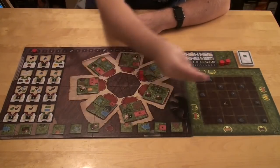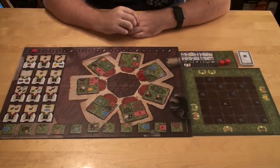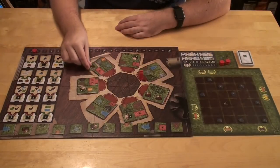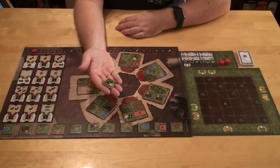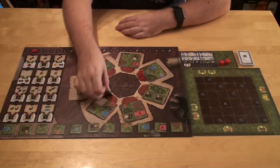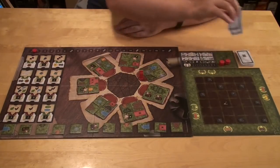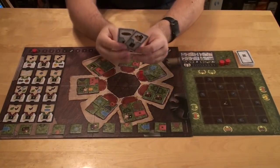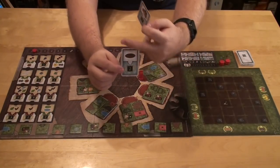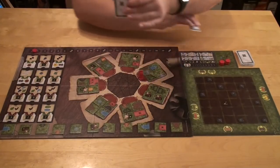Other than that, there are three buildings that are just a one-tile building. You have a bakery which gives you a bread piece. You have the merchant stall, which gives you a golden coin. And then you have the fountain, which gives you a fountain card — you draw two fountain cards and look at them. These are personal missions that give you two points every time you have the matching condition. You look at two, take one, and discard the other.